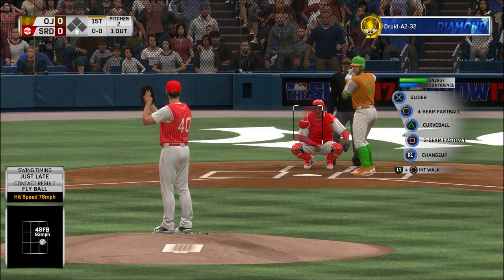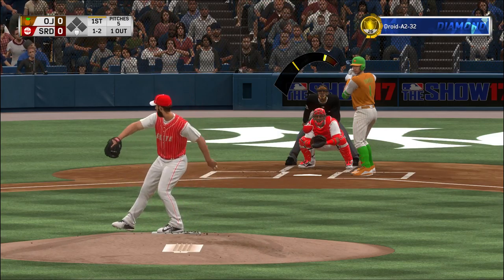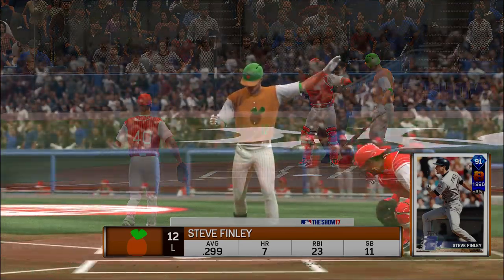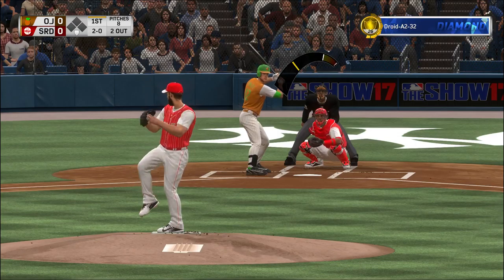Here's Carlos Correa now — shortstop. He's had a lot of success, but no luck that time though. He's clearly in protect mode at 0-2. Good job holding up right there. He takes strike three called — that's the fake spot to be in right now.